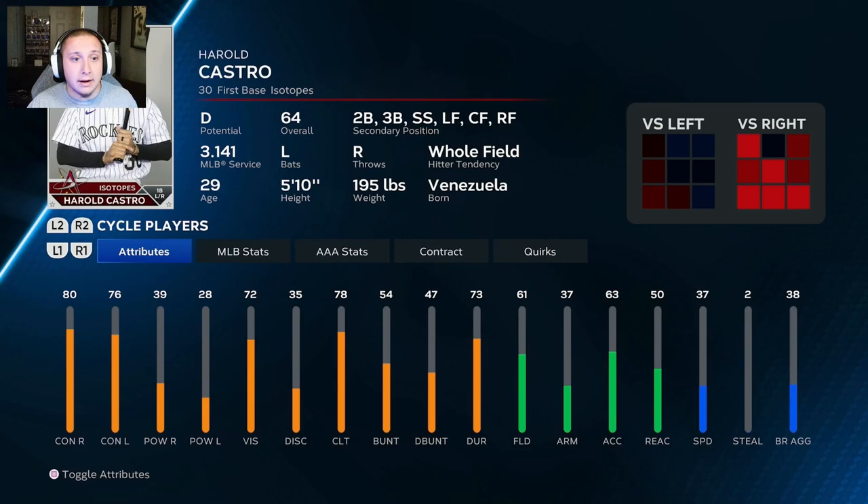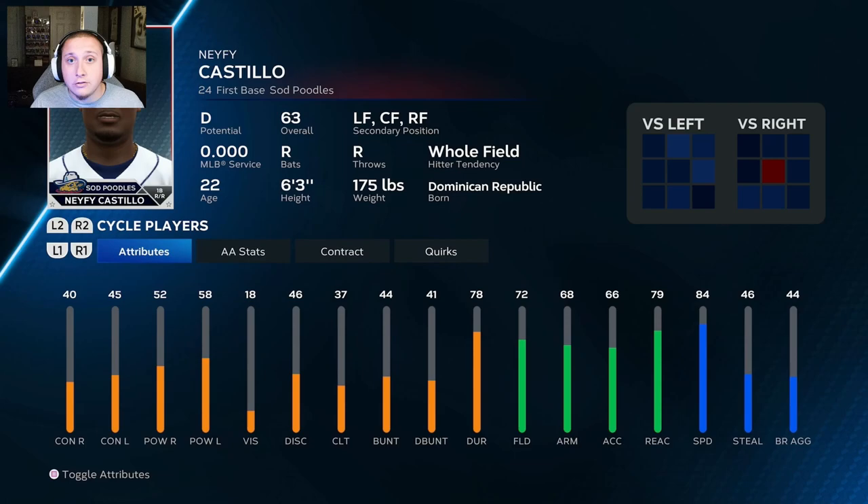With a couple of spots left, let's get into some prospects. This one is a D potential player, but he's a 63 overall 22-year-old who can also play the outfield. Looking past that D potential, his stats show real upside — 40 and 45 contact, 52 and 58 power — and he brings a rare quality for a first baseman: 84 speed and good defensive ability. With training and playing time you can push his potential higher and develop him into a meaningful contributor.